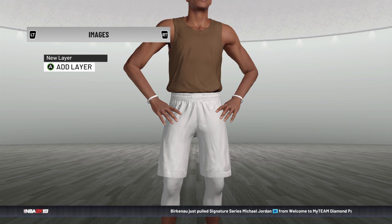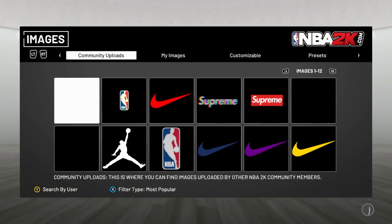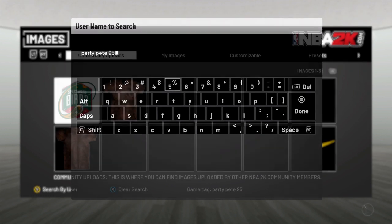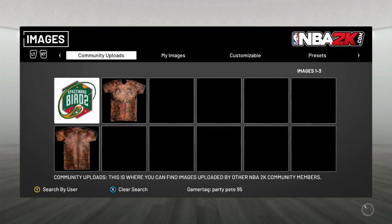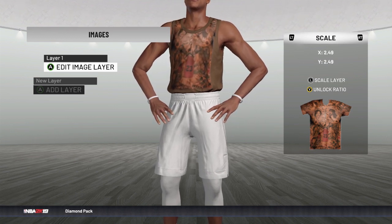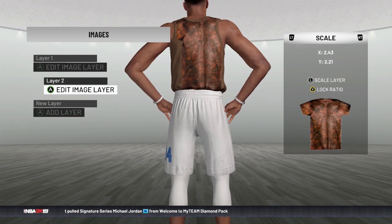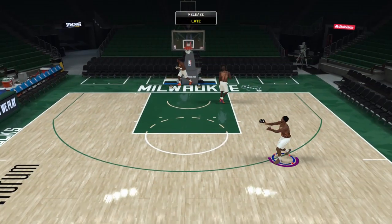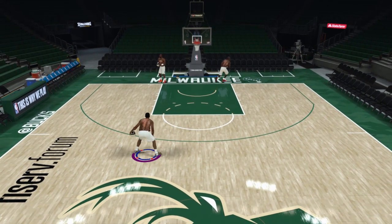This vid we are focusing on how to create the shirtless J.R. Smith jersey. With that complete, go to Images — this is where you want to download the files from Scales from the Six and start adding layers. To make it simple: if you're on Xbox, search by user and enter PartyPete95, all lowercase, with a space between PartyPete and the number 95. You should be able to find the images needed for the front and back of the jersey. Once you've selected them and created layers, it takes a little finesse to get them just right — no perfect setting, just eyeball it, covering the jersey with the tatted chest and back. And boom, you've done it.